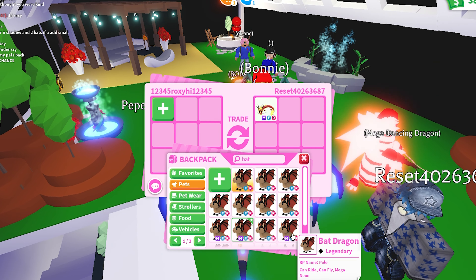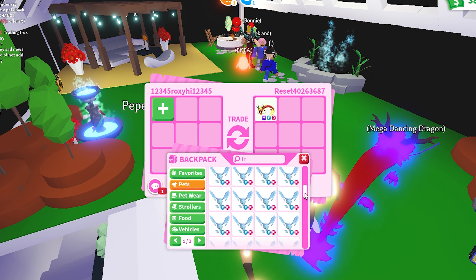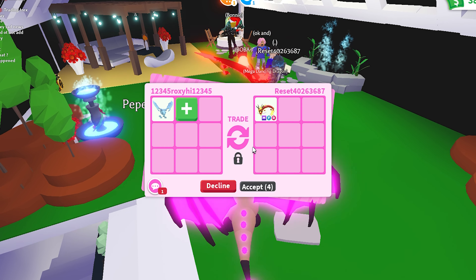So in today's video we will be looking at some trades to see what we'll be getting. It looks like we're here with Reset and they've added a mega neon fly ride dancing dragon. I've added my normal frost dragon with no potion — we have a perfect trade set up. All we gotta do is confirm. Comment down below if you guys think this is a win, fail, fair, or lose — I love your opinions.